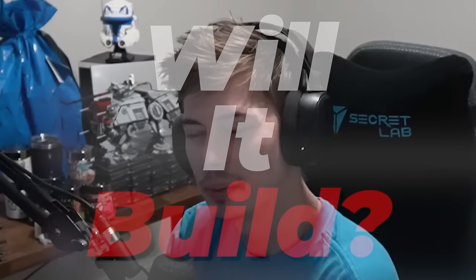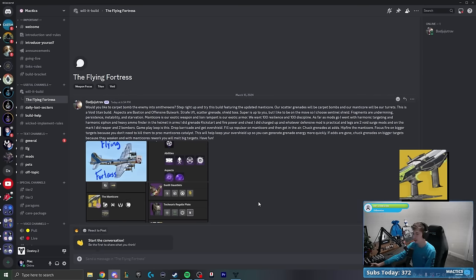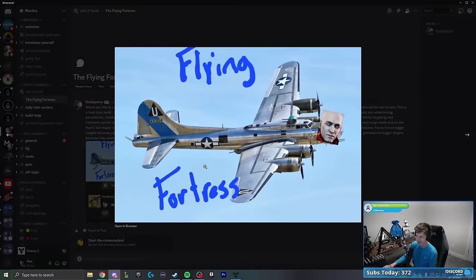Welcome back to another episode of Will It Build, your favorite build series on YouTube. Today I wanted to look at a very high damage focused build centered around the recent Manticore buff updates. We've got the Flying Fortress submitted by BadJujuTrav, who says: 'Would you like to carpet bomb the enemy into smithereens? Step right up and try this build featuring the updated Manticore. Our scatter grenades will be carpet bombs and our Manticore will be our turrets.'